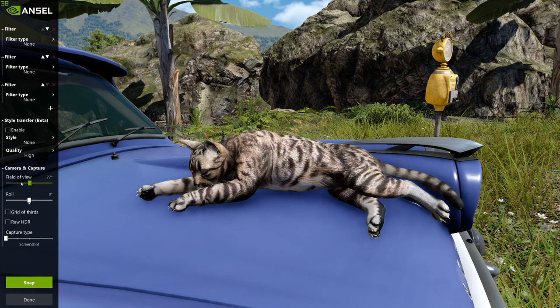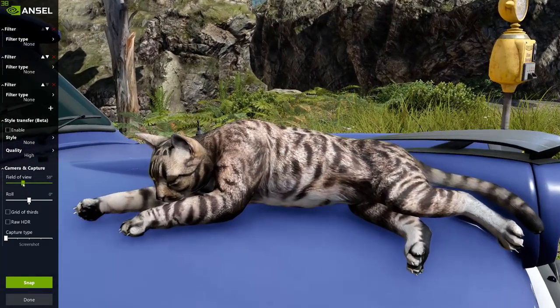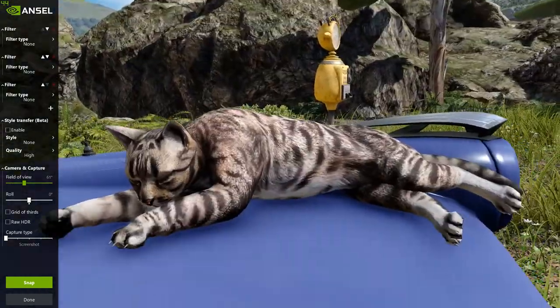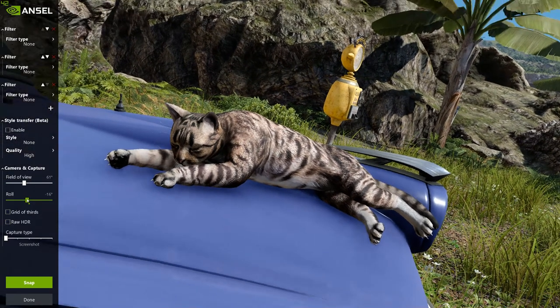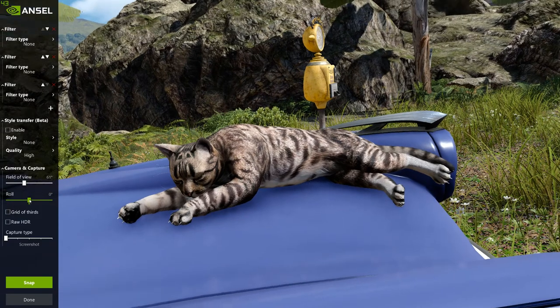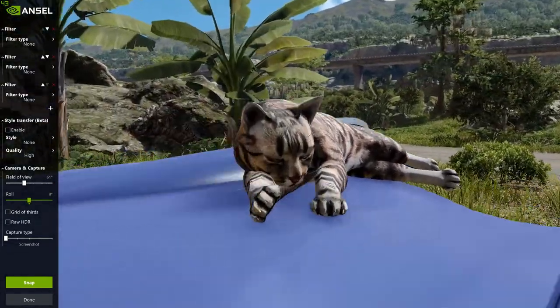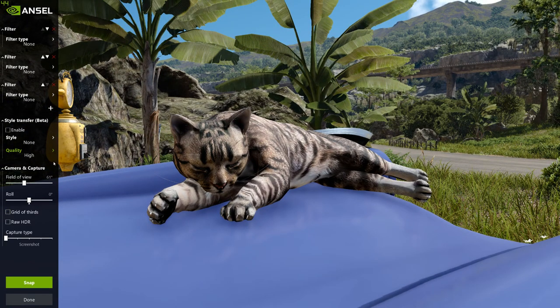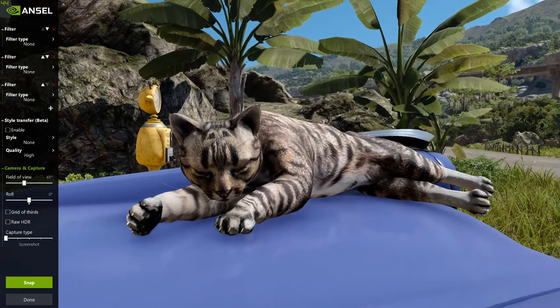Let's get our field of view. You know what, let's keep it narrow — we want to focus on Kitty. We're going to mess around and take our first proper screenshot here. Let's get some camera rotation going. Capture type — super resolution. Oh, I just realized I can take 360-degree VR screenshots and mess around with them on my Rift! I can do that at some other point. This is Kitty's time.